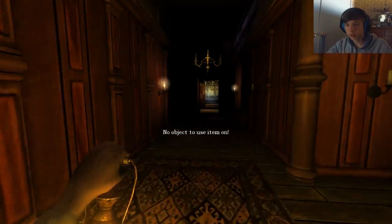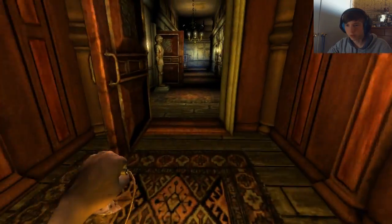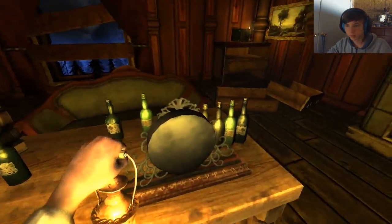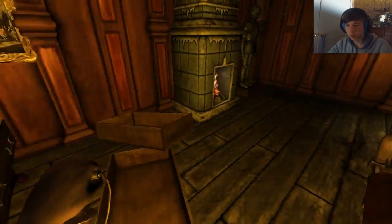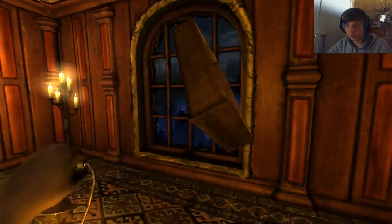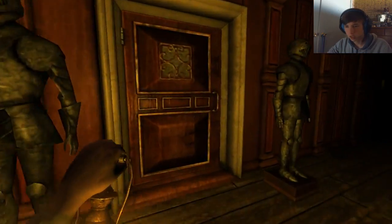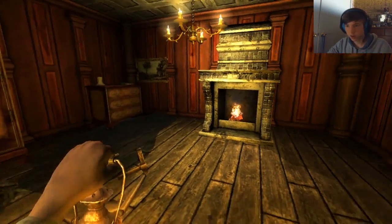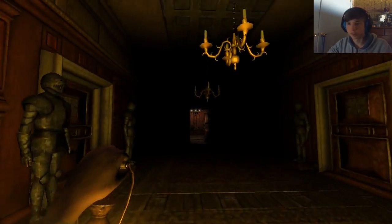Maybe I can use something to break that window. I can't even pick them up. Okay, I'm going to grab some kind of big object to throw at that window — let's hope it breaks because I'm getting confused. I have no idea what the hell I'm doing. That note was decryptive, that's for sure — it was a really dumb message.